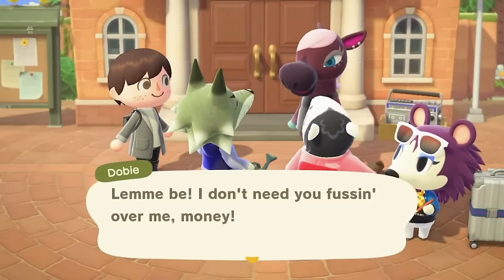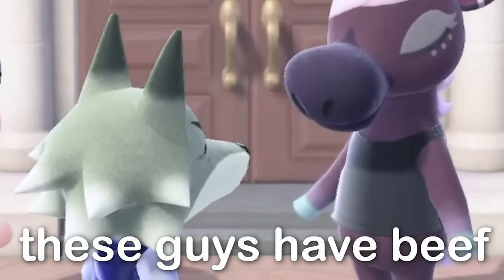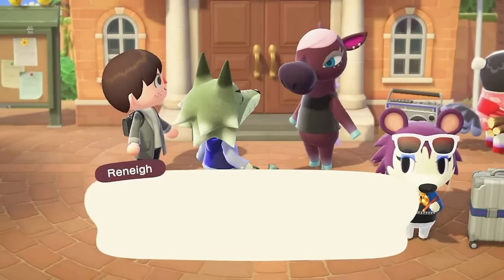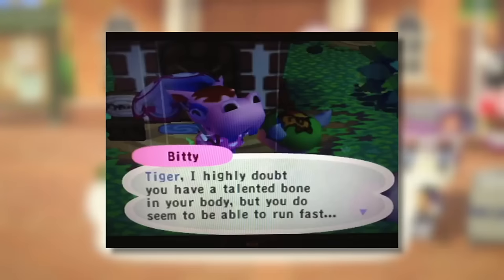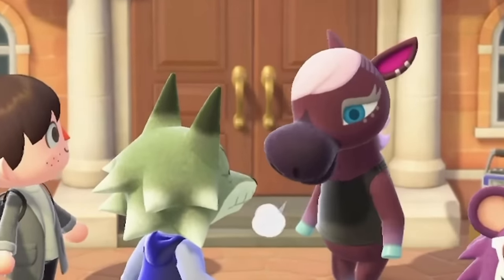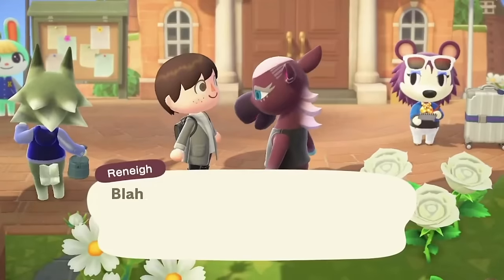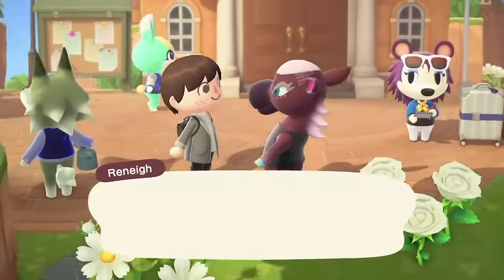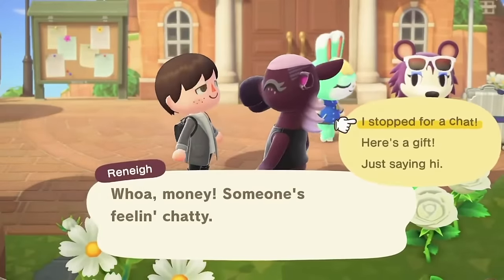Honestly some of the best writing and dialogue in the game is villagers talking to each other. You don't see this all the time but if you ever see villagers chatting to each other, it's definitely worth going and having a conversation with them just to see what they say. It can be so interesting to get their different perspectives and their personalities are shown off a lot better here. Villagers will even specifically mention arguments they have with each other by name — Renee won't just say she's annoyed, she'll specifically mention that Sasha is the one who set her off, which makes your villagers feel more alive.